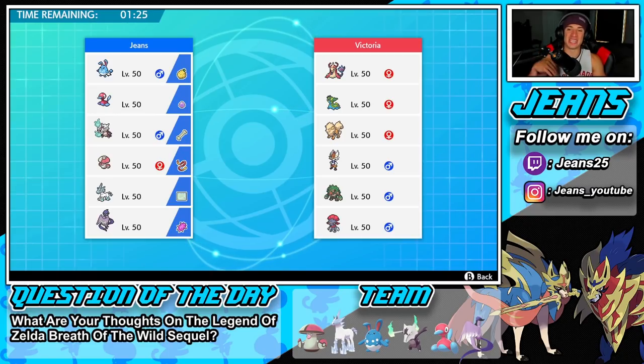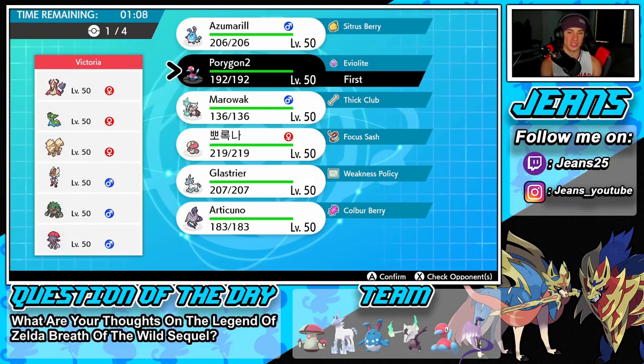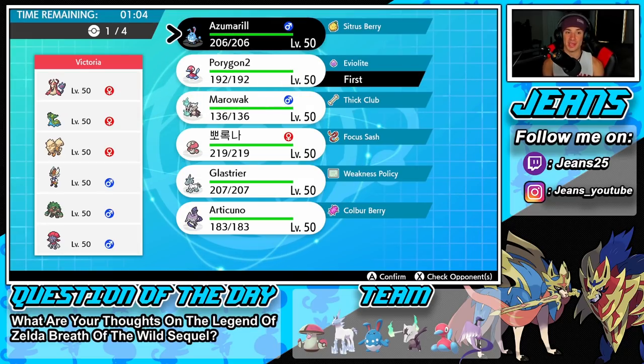Third and final battle coming at you — we gotta keep the winning record streak rolling. This guy has a Cinderace team alongside Rillaboom, Weavile, Arcanine, Gastrodon, and Milotic. I think he's going to lead Weavile for a Fake Out. I definitely want to try to get off Trick Room — nobody here really looks like they can Taunt. He could lead Rillaboom, which isn't bad.